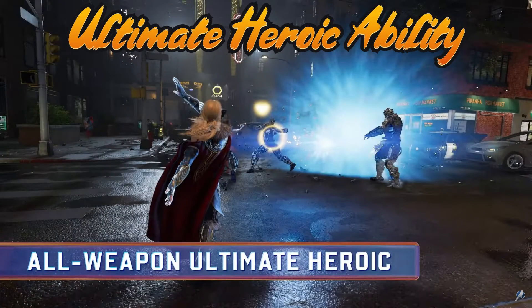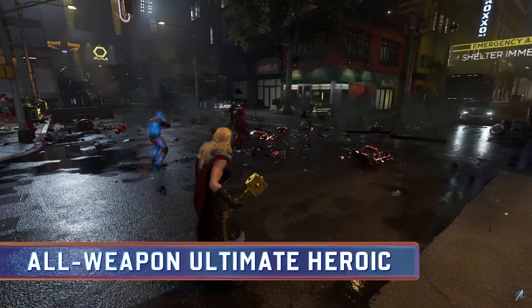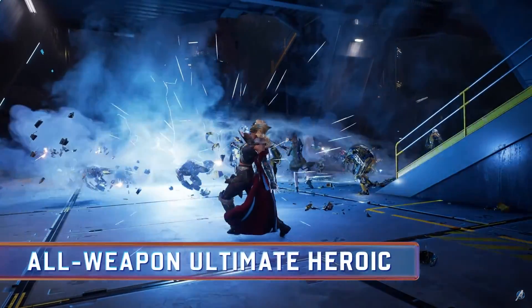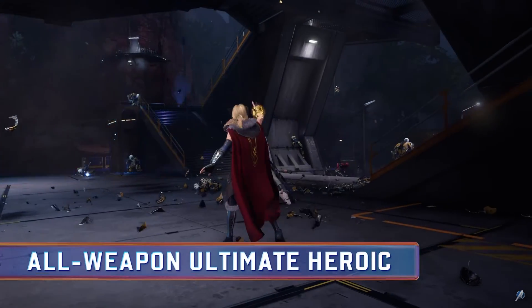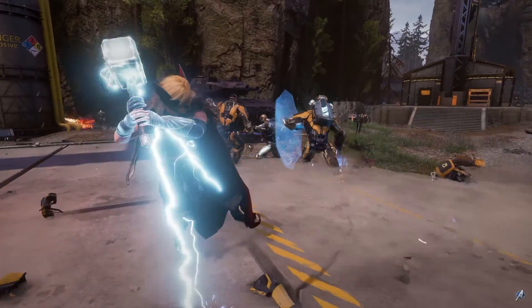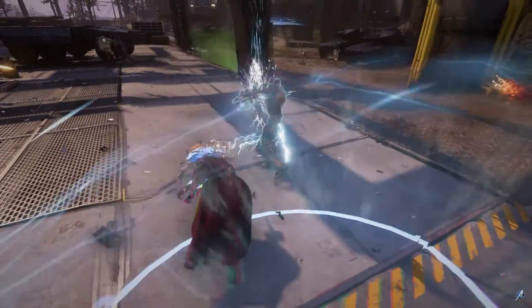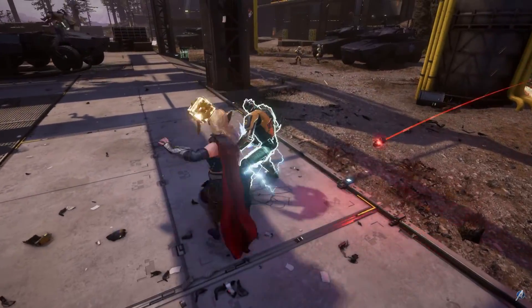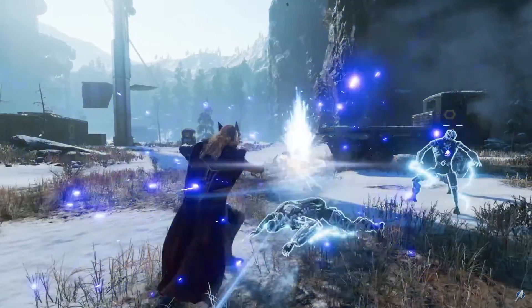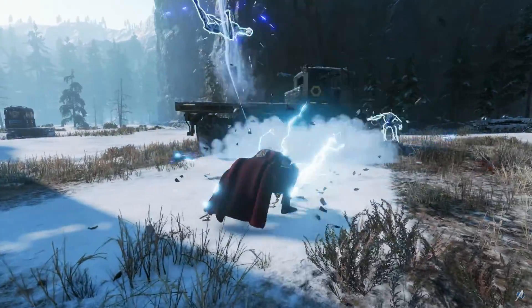Jane's ultimate heroic ability, the All Weapon, is truly fearsome. She throws Mjolnir into the crowd where it will seek and destroy enemies with a mind of its own. Not to be left unprotected, Jane equips herself with the All Weapon and smashes enemies with enhanced damage and damage reduction. You may notice this looks very similar to Hawkeye's seek and destroy arrow.